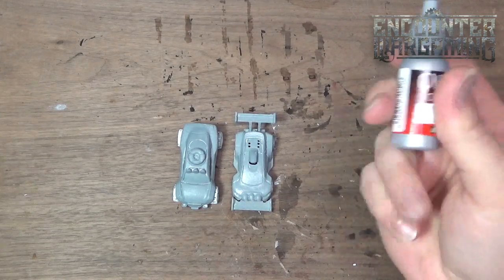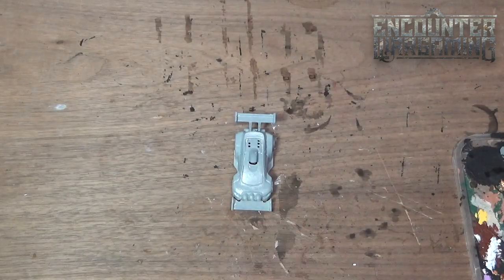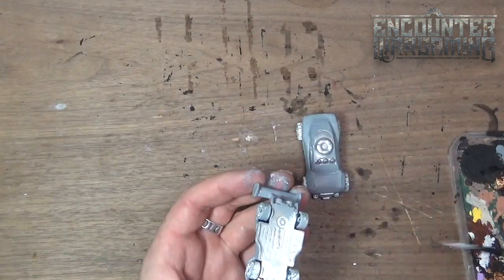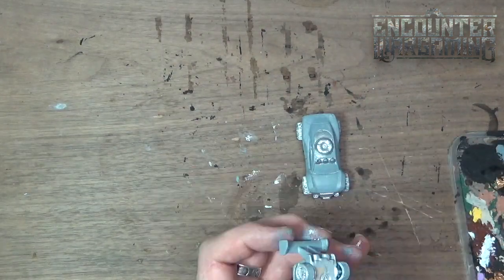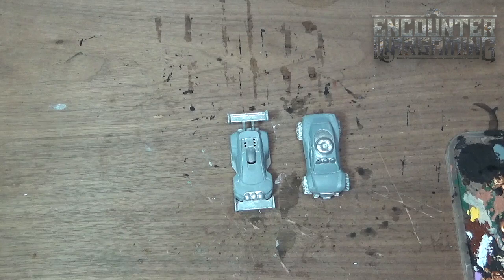Now we're going to paint all of the silver details with Vallejo Silver. Now that I've got my two base colors on there, I think I want to start doing my flower pattern because I'm going to need to still do black — I'm going to paint the windows.